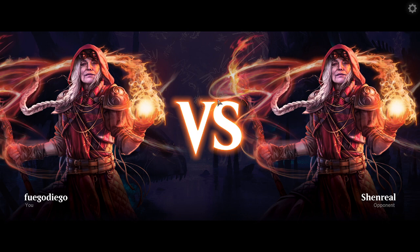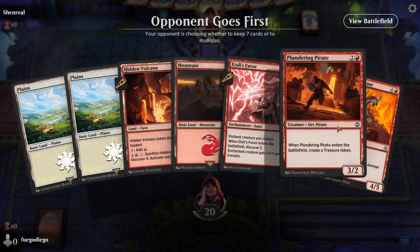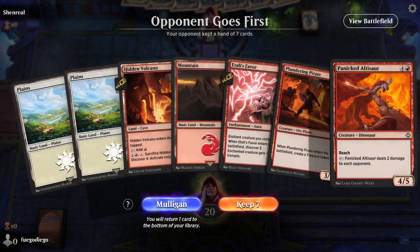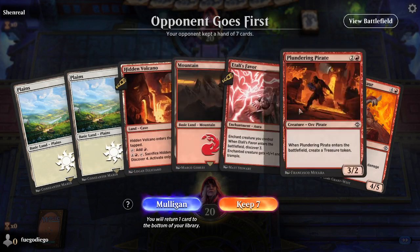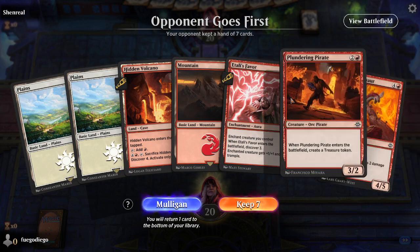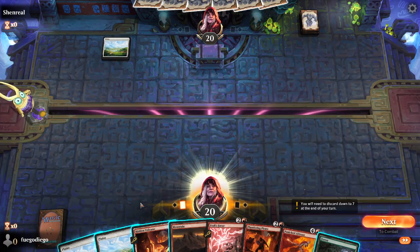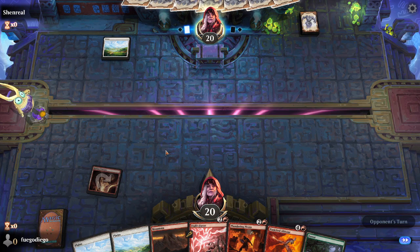I didn't actually look at the mana base, and maybe I should have. We might need to cut a couple of forests to get our early gameplay a little bit better. But maybe after this first game we'll go in if we see that we need it. Like right here, this hand is fine. We get turn three, create the treasure, which means turn four we could play Ultasaur. I'm going to keep it. We do get the draw — I'm going to play Hidden Volcano since it's tapped, get that out of the way.